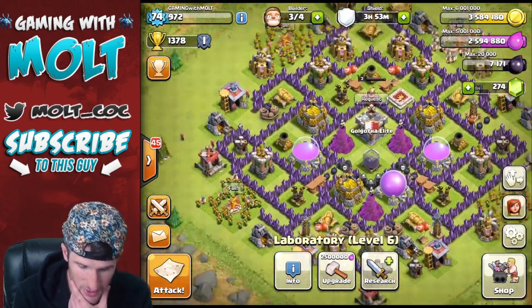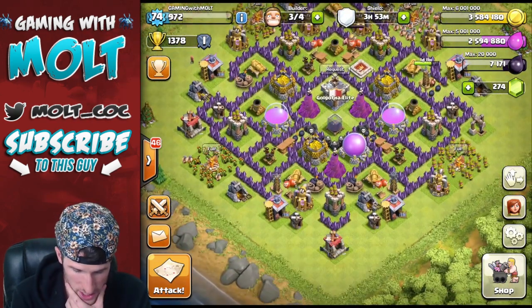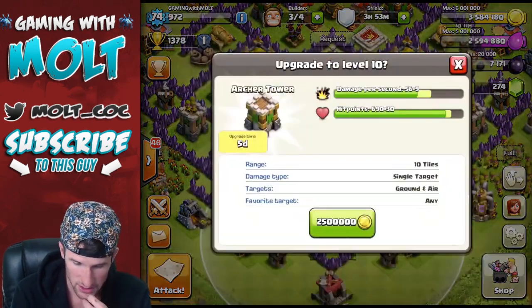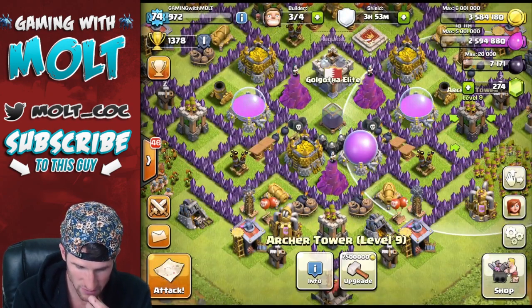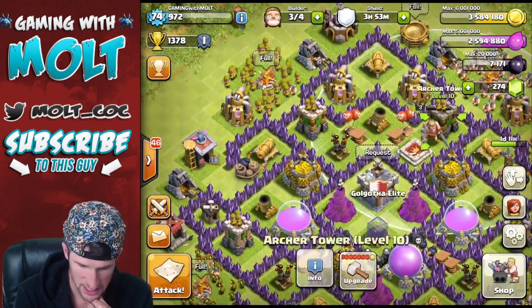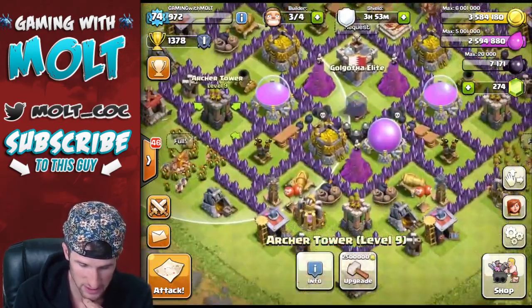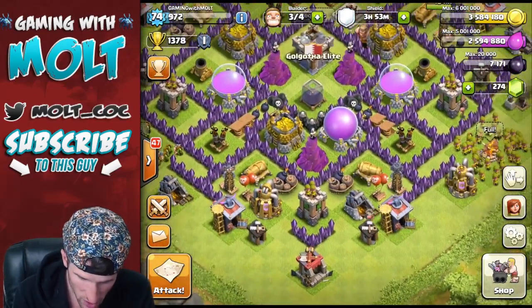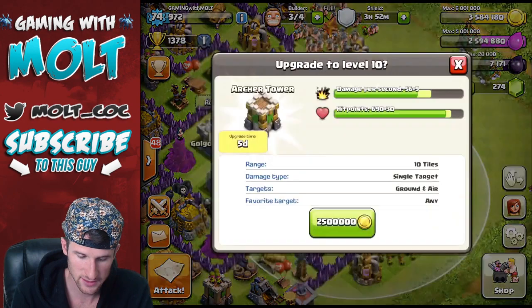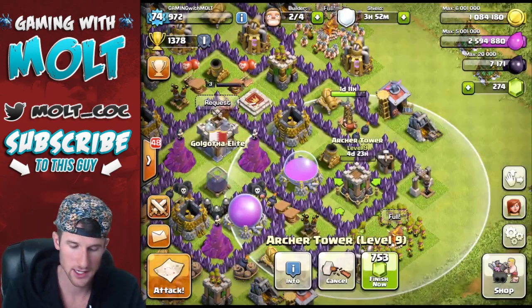Let's see what we can upgrade when it comes to gold. We can upgrade our archer towers — we can upgrade all of them to level 10. We already have two level 10 archer towers, and then these three are level 9. We're gonna go ahead and upgrade this one right here — boom, there we go, one upgrade.